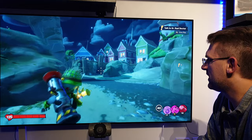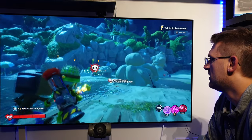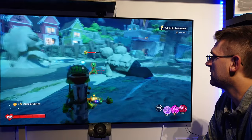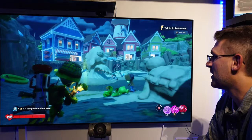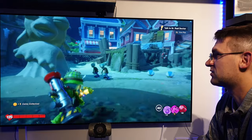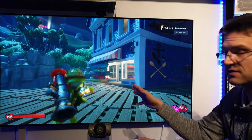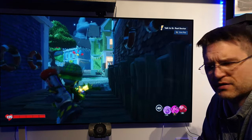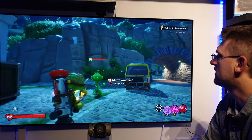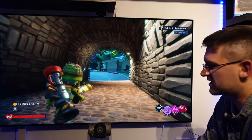Here we are with Plants vs. Zombies in 120 FPS mode, and I really like this game. The graphic quality is okay, maybe average, but the 120 FPS solution in this game is just great because the difference between 120 FPS and 60 FPS is not that big — not at all. Maybe there's a little bit more aliasing and a little bit lower resolution in the 120 FPS mode, but to be very honest it's not really noticeable. In my opinion, the 120 FPS mode is the clear winner in this game.